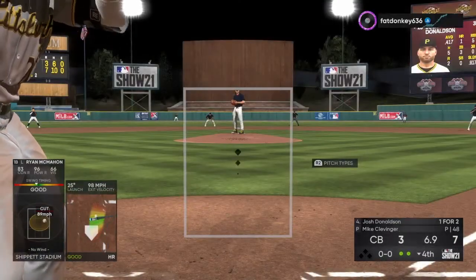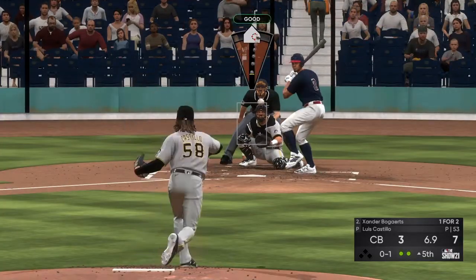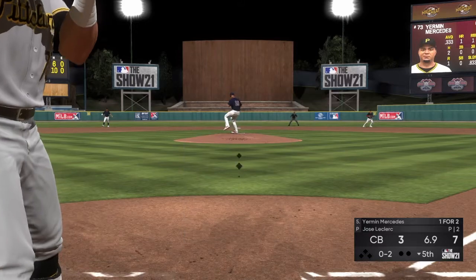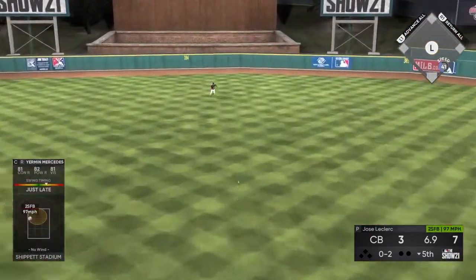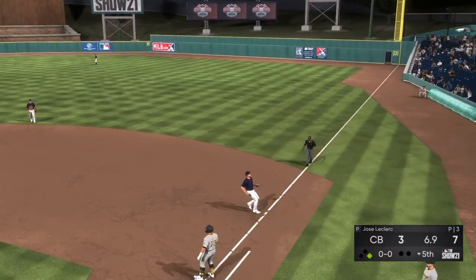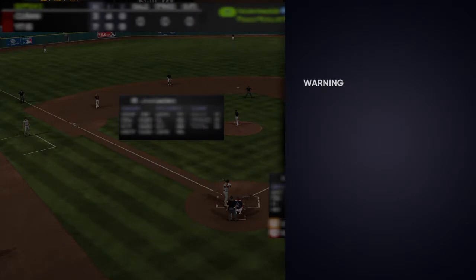Just 7-3 now. Top of the fifth, 0-1 count to Xander Bogaerts — fly ball, let's end the inning. He's got the hitter down, 0-2 count to Yermin Mercedes — that's going to be another base hit up the middle for Yermin, he is on fire. J.D. Martinez is up and he quits. We'll take those.